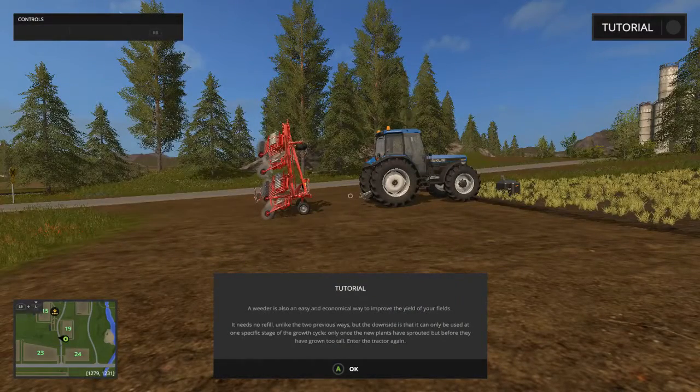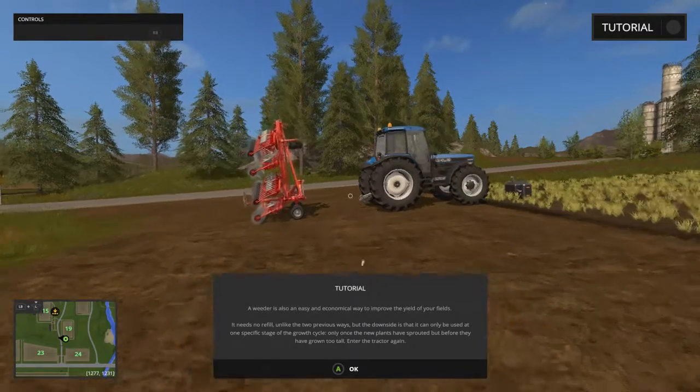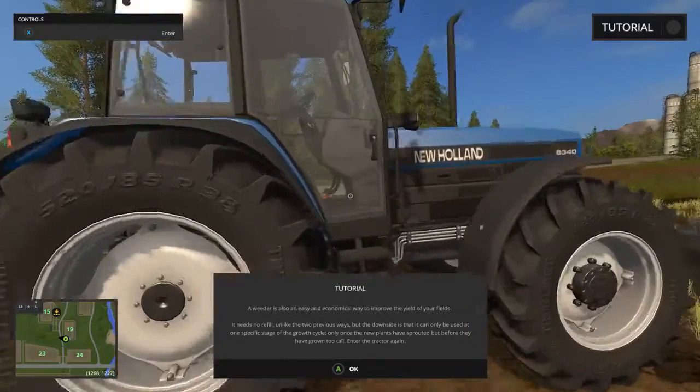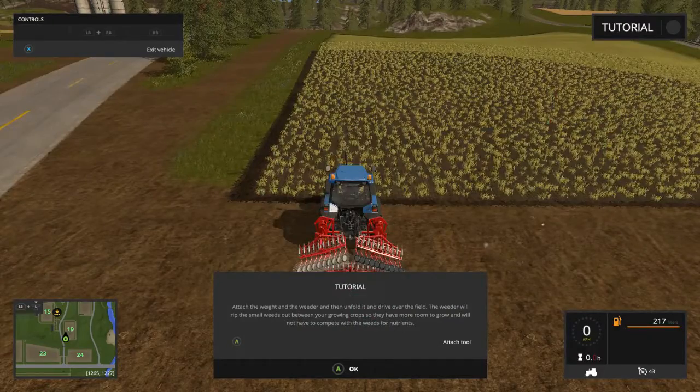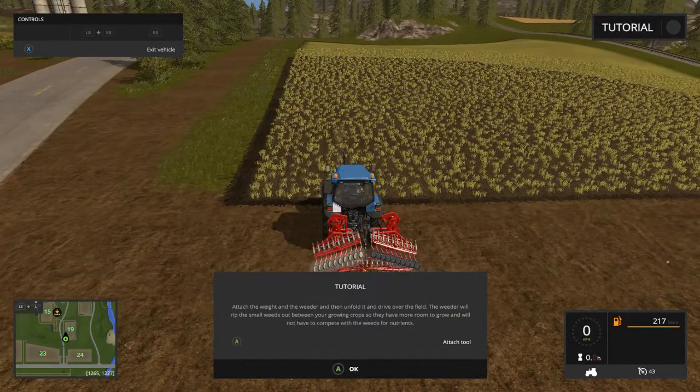What do we have here? A weeder. It needs no refill — well, it needs no refill because you can't fill it. Unlike the two previous ways, the downside is it can only be used at one specific stage in the growth cycle: only once the new plants have sprouted, but before they've grown too tall. If they haven't sprouted, you'll dig them off like weeds, and if they're too tall, you'll run them down.